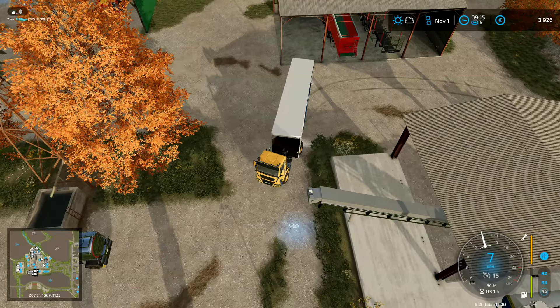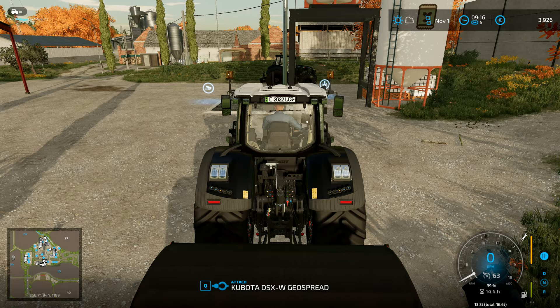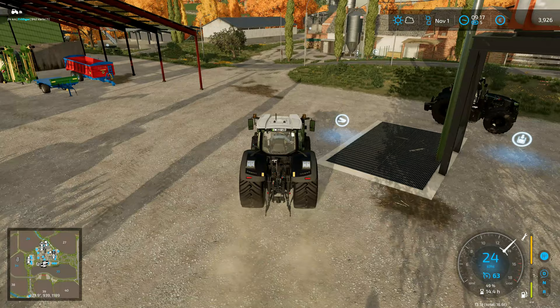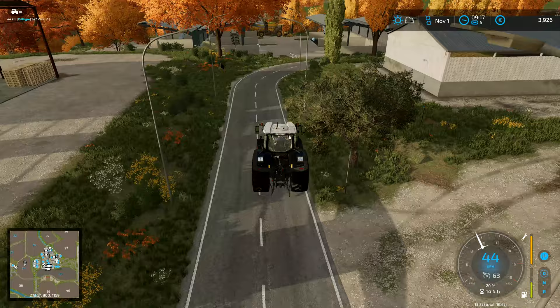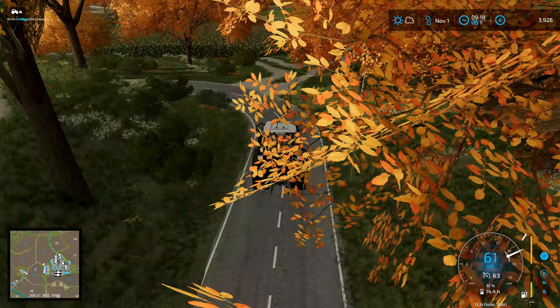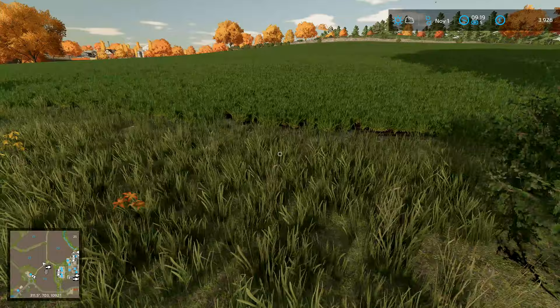We're going to tuck the lorry back into that shed and then get going with the sugar beet harvest. I need to get the trailer up from down the bottom — we need the big trailer that's down in the other sugar beet field. I have got the sugar beet chopper, so I kind of want to get this sugar beet going and then we've got the other jobs that we need to get going as well.